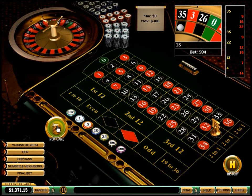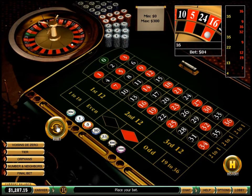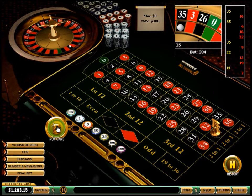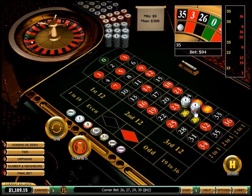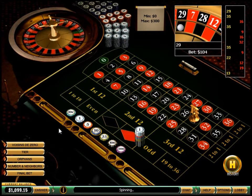35 black, 16 red, 35 black. 29 black — player wins.